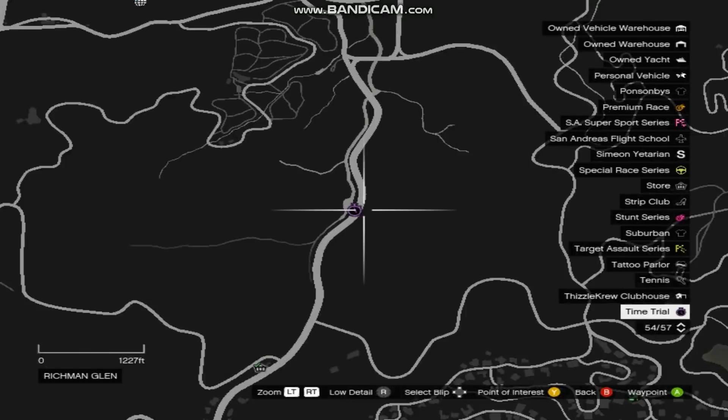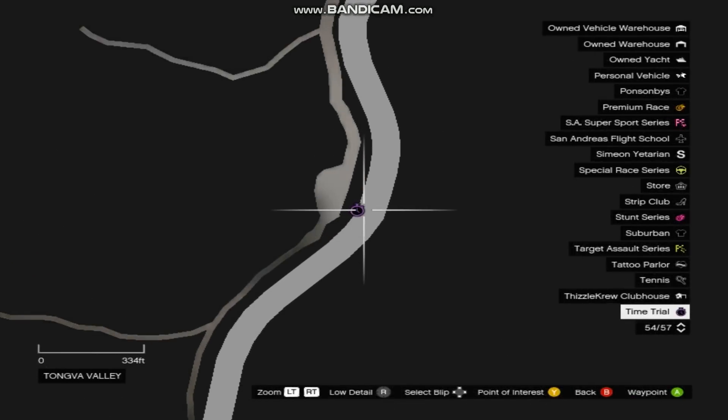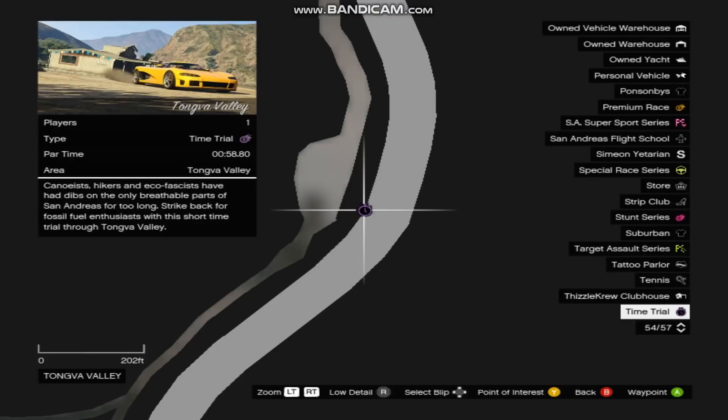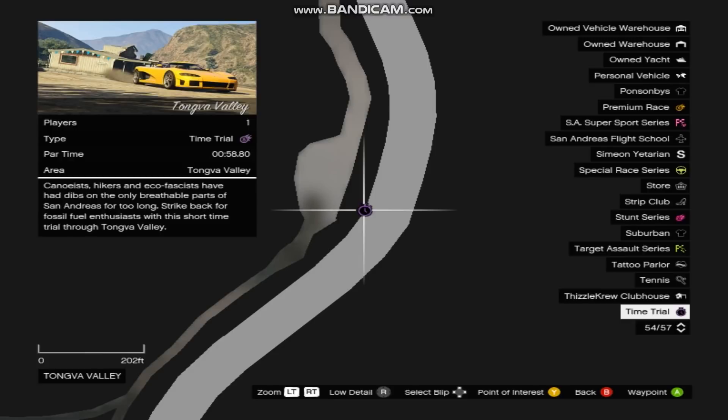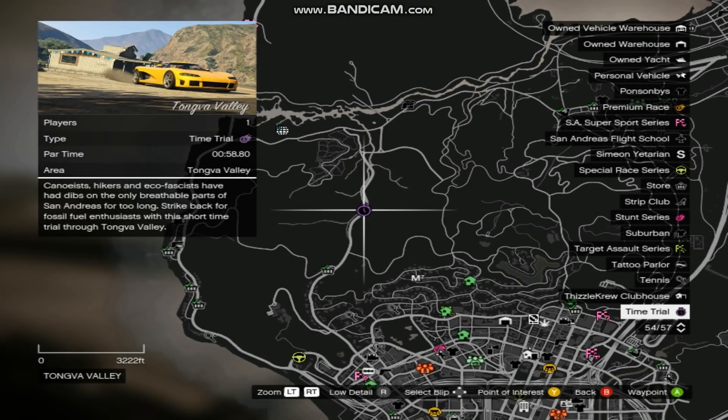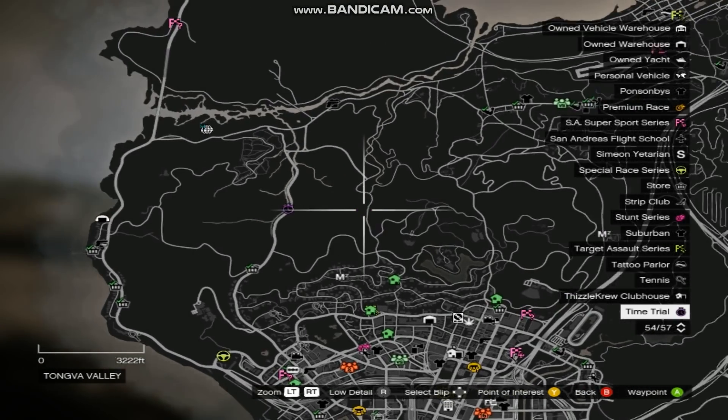The second way to make money is through this time trial. It is called Tongva Valley. You guys will be making $51,000 in under 1 minute. It's located right here — everybody should have that on their map.